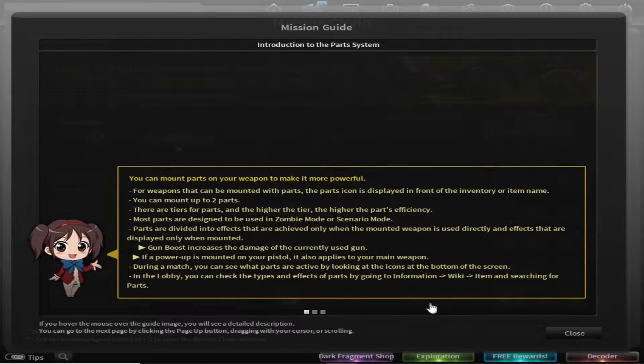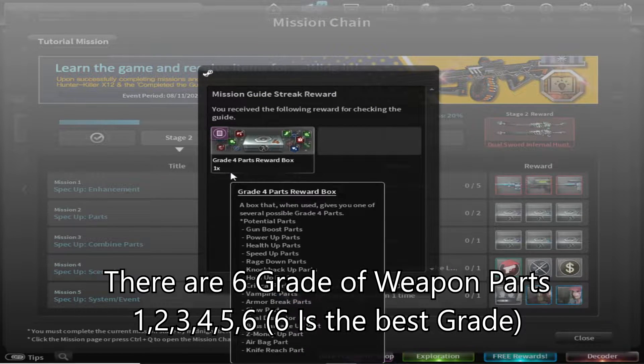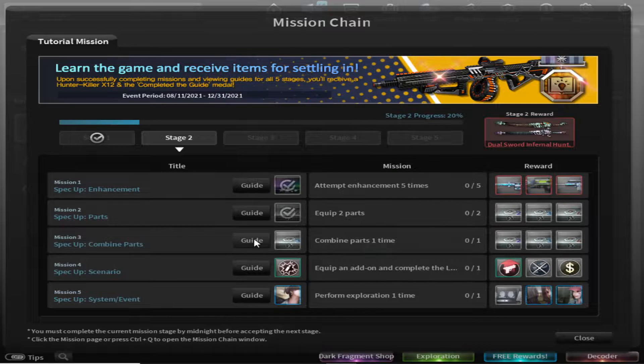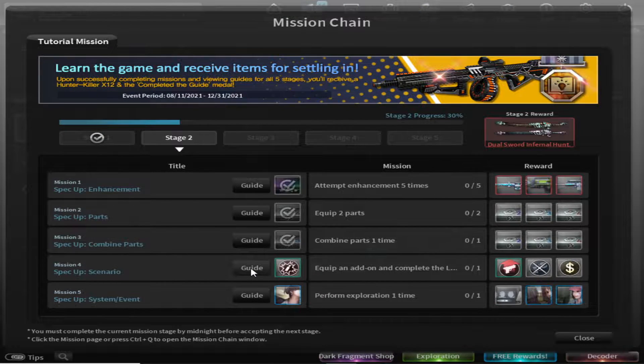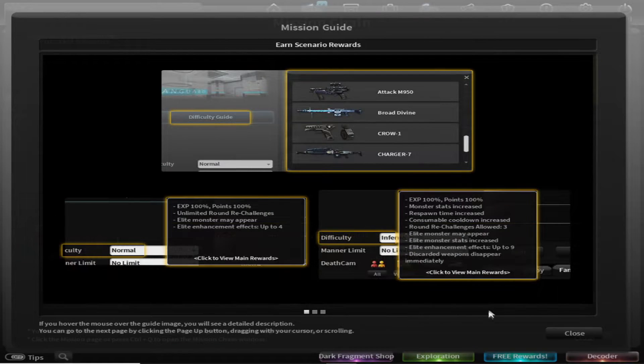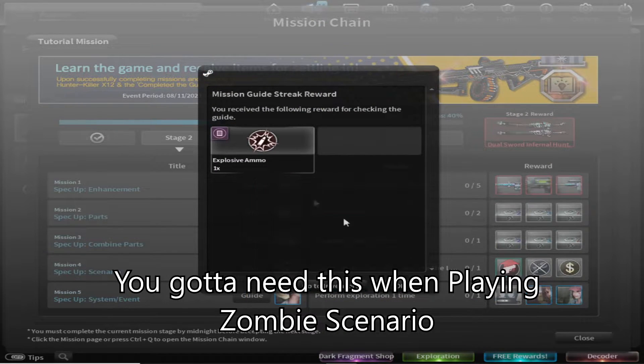Accept the parts — 1 piece of grade 4 parts reward box and the combined parts. They gave me 5 pieces of grade 3 part reward box. And for the scenario add-on, you will get 1 piece of explosive ammo.